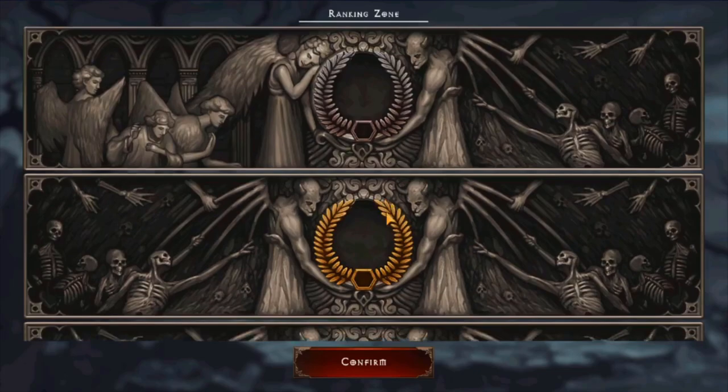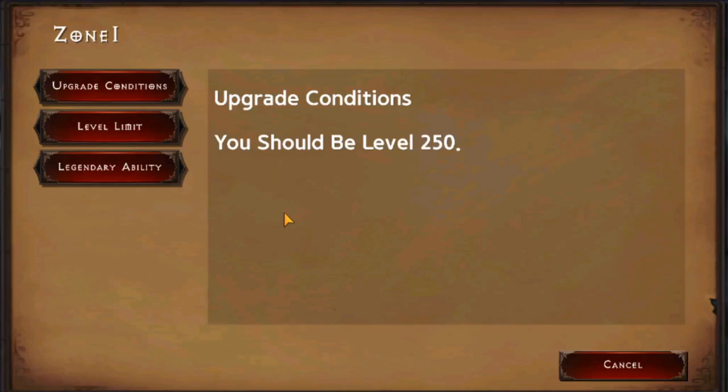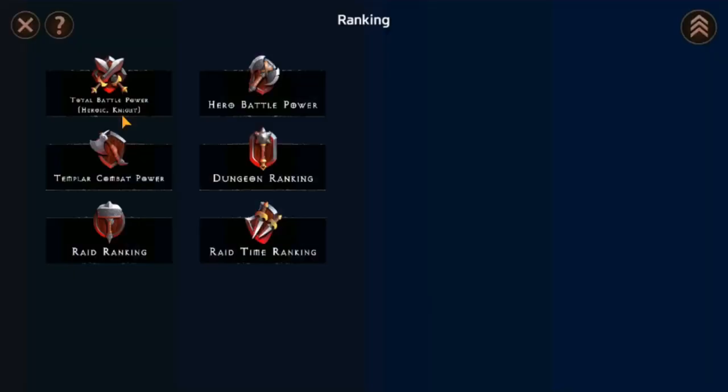Another important feature of the ranking tab is the ranking zone. This is very important for your character because you need to go through this zone in order to unlock your character's level cap. If you reach level 250, you need to go to the first ranking zone, tap on it, and click the Korean letter next to cancel. For example, my character is currently level 1000 and has surpassed zone 1. Zone 5 requires level 1500, and I need to reach that level to access it.